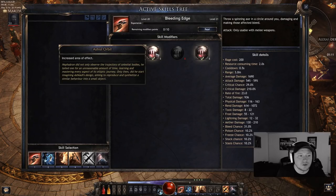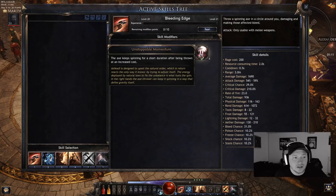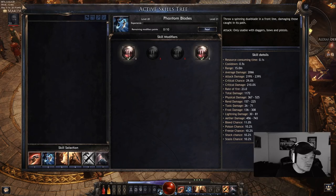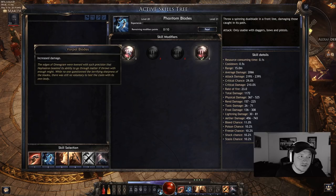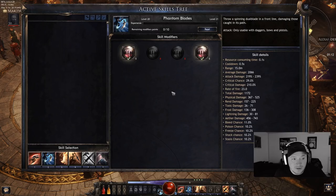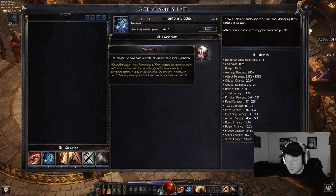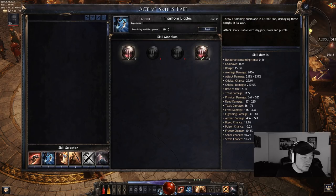Let's dive into Bleeding Edge — you're going to use increased area of effect and have it keep spinning at the same location after being thrown. You'll also grab Phantom Blades, which you can choose because you have a dagger equipped. Take increased damage and you can control where the projectile goes with your mouse cursor — I'll come back to this, it's important.